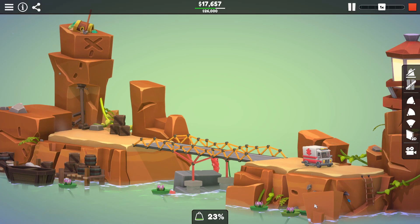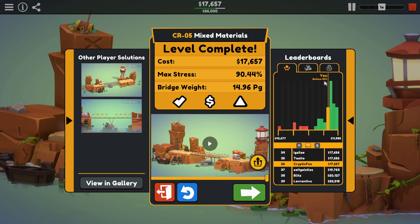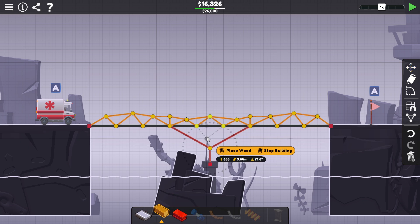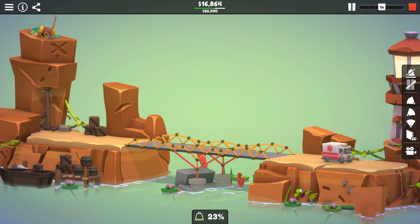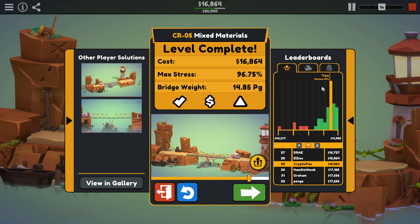Okay, well we got across. This was not the most economical version of this, I don't think. Max stress 90% — that put me bottom 40%. Yeesh. It's hard to get this cheaper. We can take a little bit of cost out of this. If I shift this down, get a little extra wooden structure in there, move some of these down to save costs possibly. That's not really shaving all that much off, though. Oh, that got us through — $16,864. Max stress 96.75%. We can push that. Bottom 49%. Not all that much better.